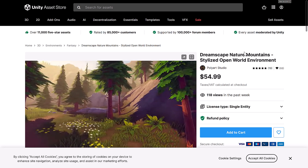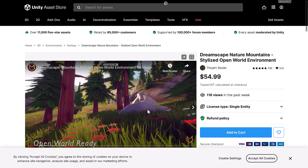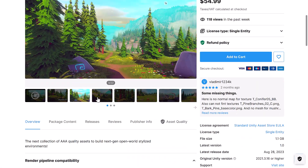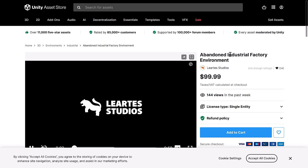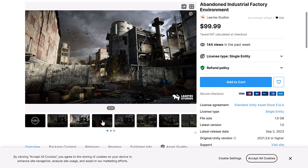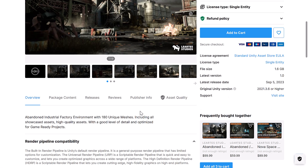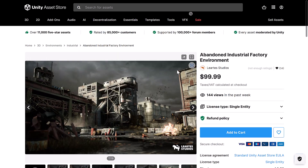So let's do a quick run-through of what is in this bundle. First off, we have Dreamscape Nature Mountain Stylized Open World Environment — that kind of says it all. It's pretty straightforward in terms of what you are getting there. Next up, we have the Abandoned Industrial Factory Environment. This is Laerti Studios — they actually have a Humble bundle on right now. They make really high-quality stuff; I'll link that down below as well. That bundle actually has stuff for Unity and Unreal Engine. This asset is for the URP and the HDRP for an Abandoned Factory setting.